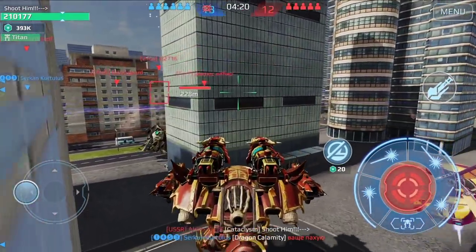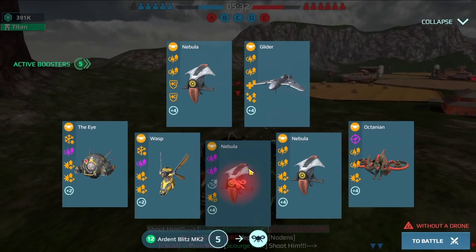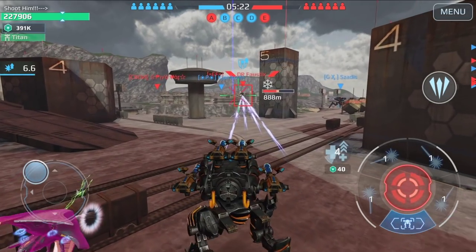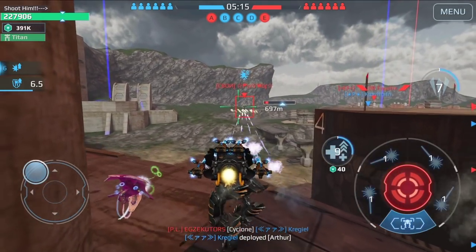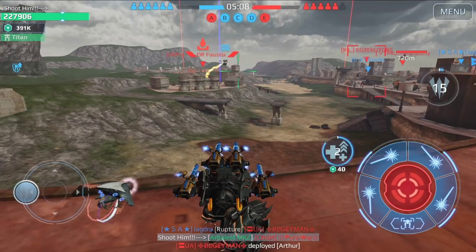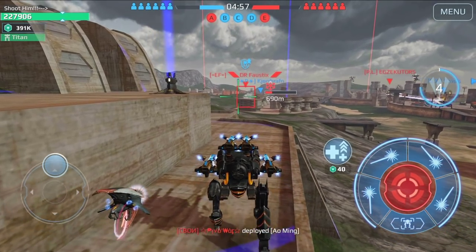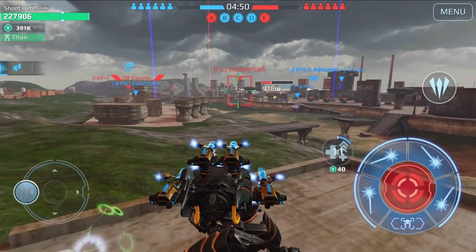Now we will jump into the second gameplay on the Springfield map — this is going to be better and we are going to kill a Titan. Okay, we are on Springfield. You see the drone and all the microchips. I'm showing you that this is before update 7.0, when we could use 300% damage and stuff like that — we cannot use it anymore. We already killed a Ravana there. He was trying to get the beacon but I stopped him. And now let's try to get the Fenrir — he didn't do much damage because he has resistance.